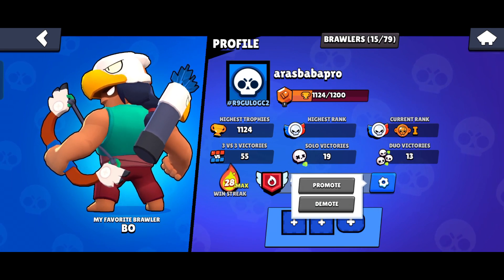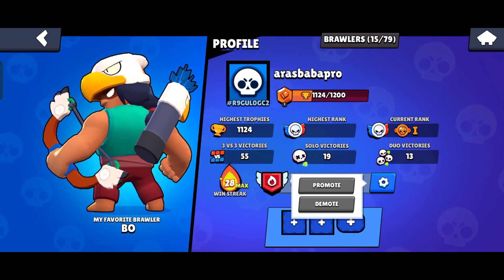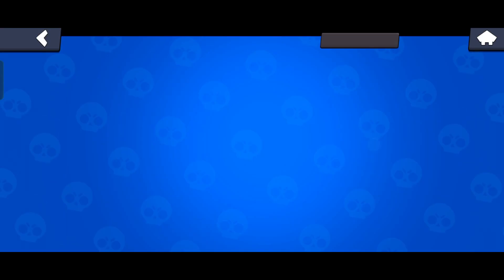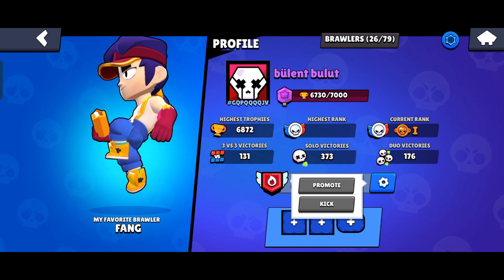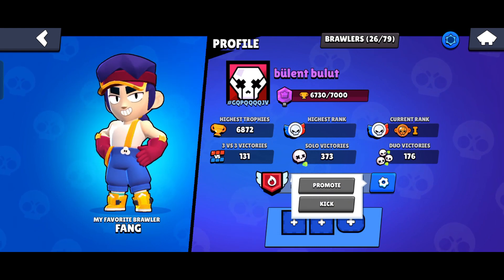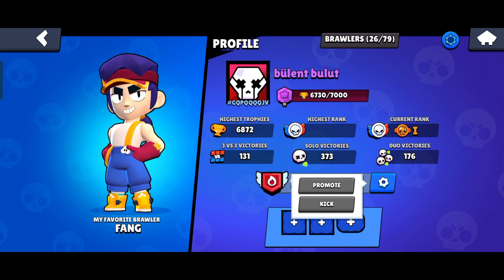When you click on it there will be different options, and if that member is low enough in rank to be kicked, you can kick that member if you are the president of the club. It is that easy.